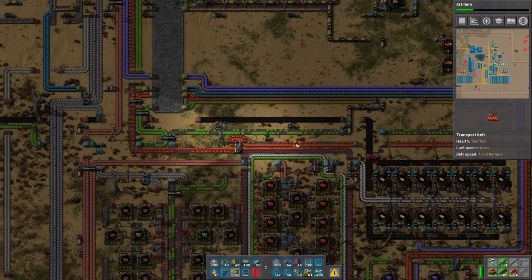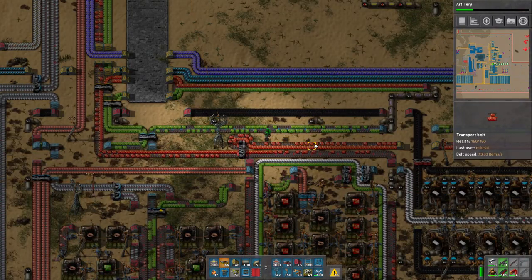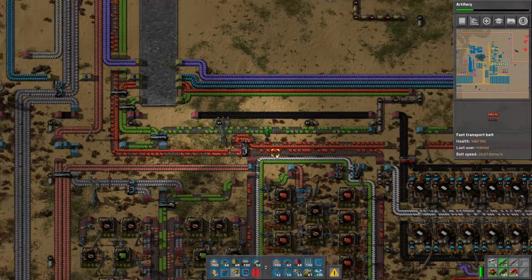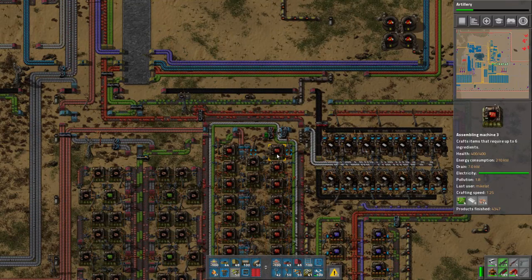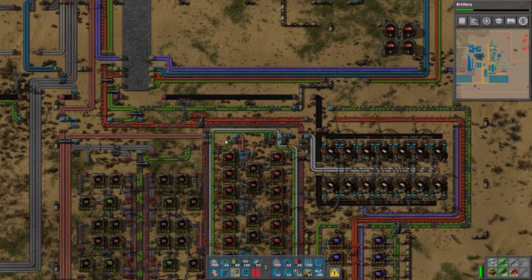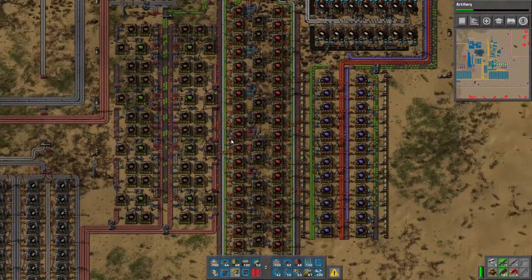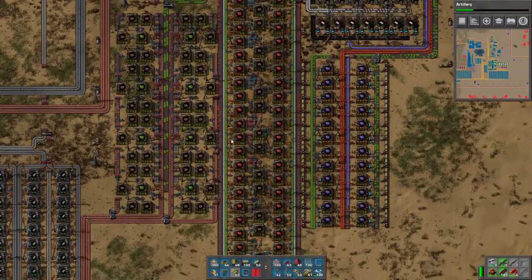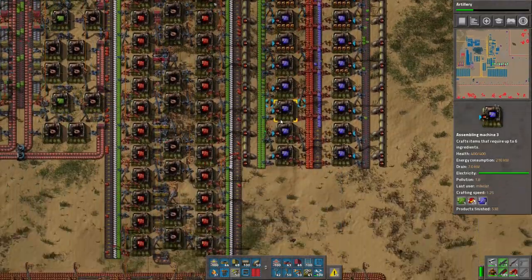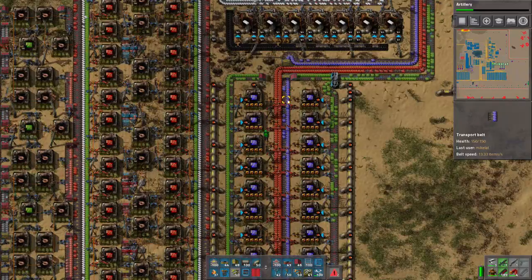Full steam ahead - I'm even gonna fast belt some of it simply because I think it could go faster. Nobody's gonna complain about faster belts. I eventually combine it onto one belt from both sides. Advanced circuits aren't actually one of those things that require a great deal, but this should be a fast splitter. Balancing the line might help. The green chips ever since I practically productivity-moduled these guys - the green chips actually make it to the end as well. It could be the fact that a lot of blue chips are needed.